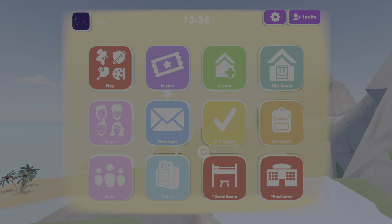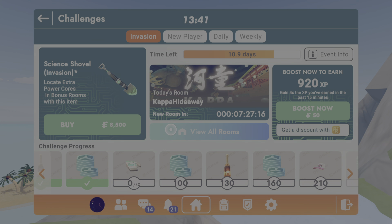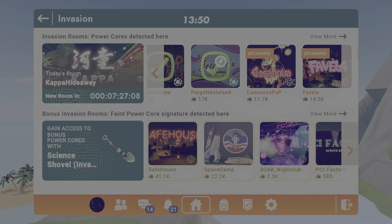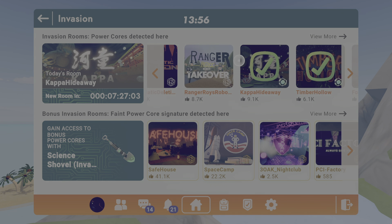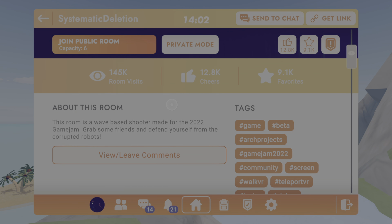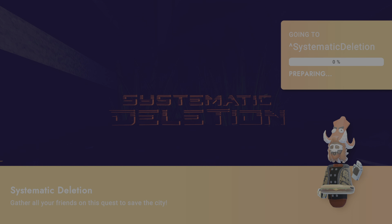So this is how you get the power core in System Deletion. The way you get the power core is that you have to go to System Deletion. I almost did all of them. So in System Deletion, you have to grab yourself and craft the robots. But there's literally a power core, and to get it you have to follow a green trail. So I'm going to show you.